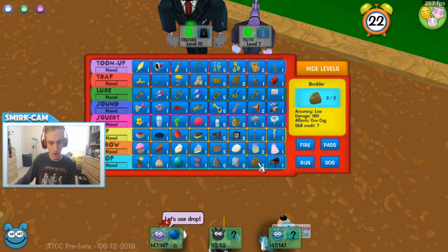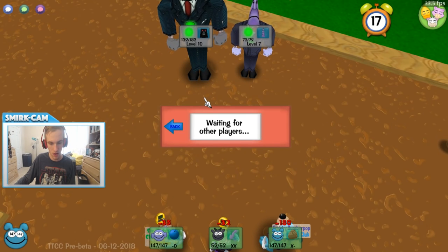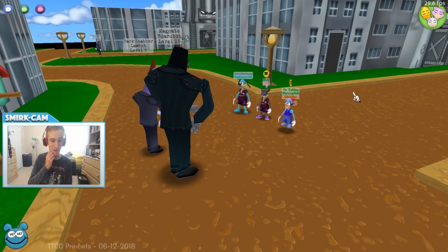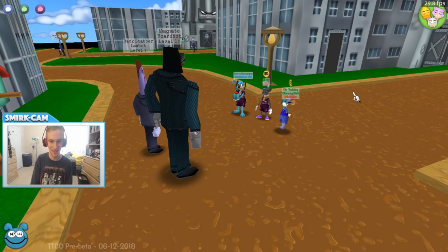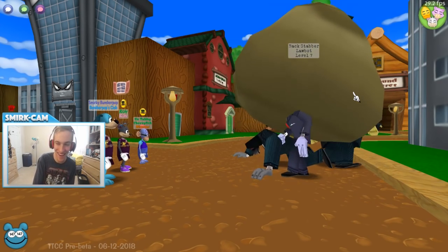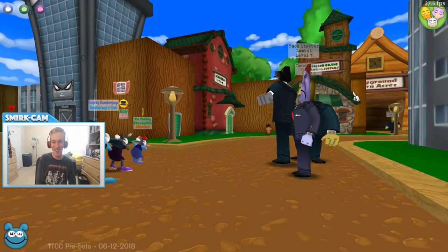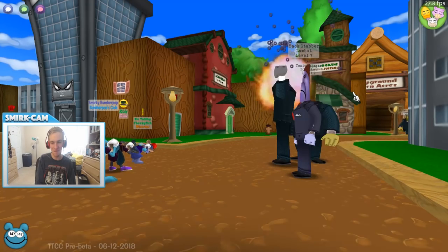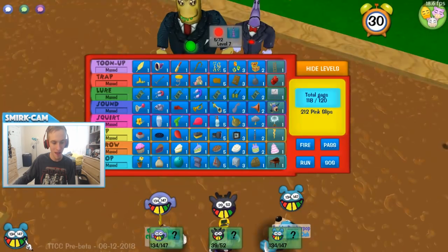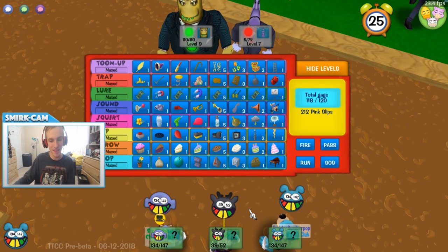We're going to use Drop. He's going to go for the Bowling Ball, and I'm going to go for the boulder — the Level 7 Drop Gag. I haven't seen this one yet, so this is going to be awesome. The sound effects are so cool! You can see my Laugh Meter here at the bottom left, and all of our Laugh Meters are actually swaying a little bit side to side. That's really cool.